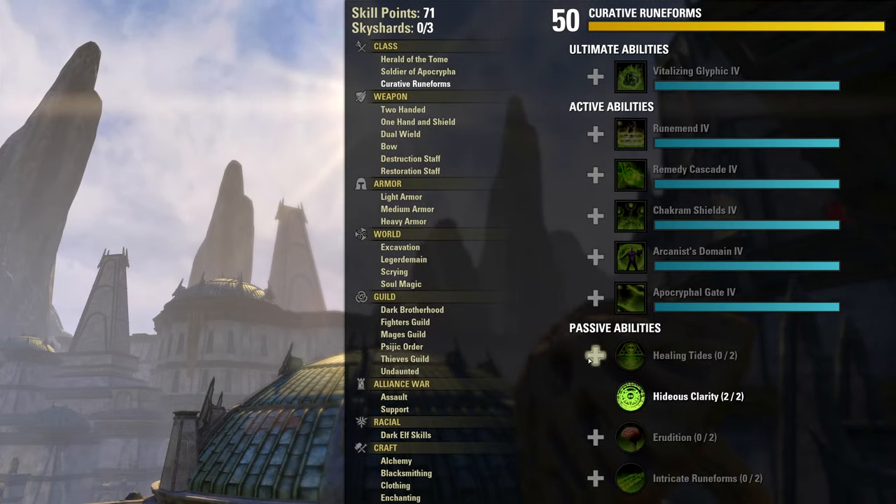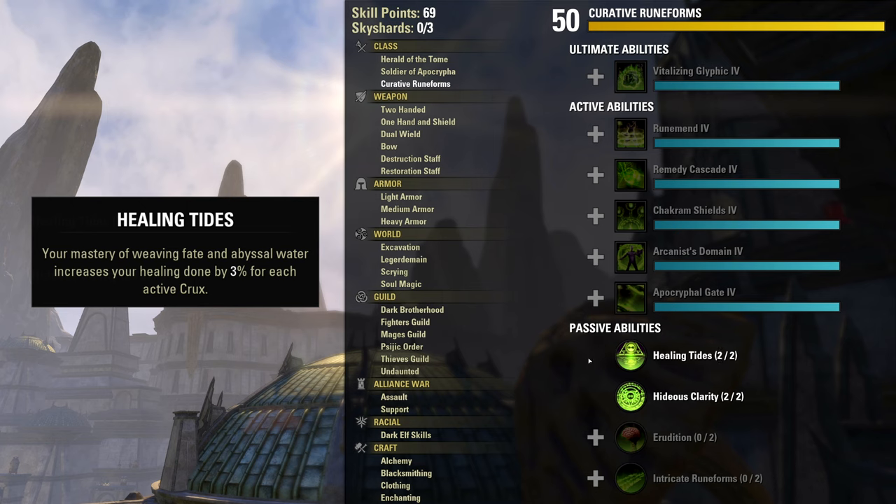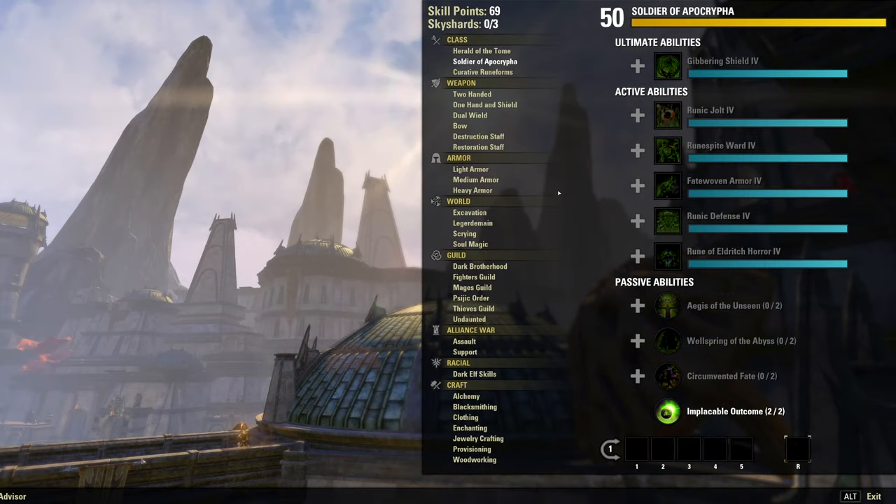But there are also Arcanist passives which give you some incentive to sit on your Crux stacks for extra mitigation or healing, which means supports can play a bit more tactically and wait for the right moment to spend their Crux, especially if the fight is predictable. We'll get into that more in a minute. First, let's look at some essential utility skills.